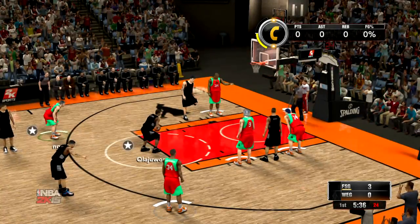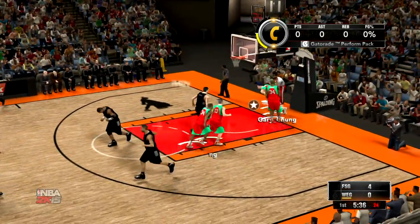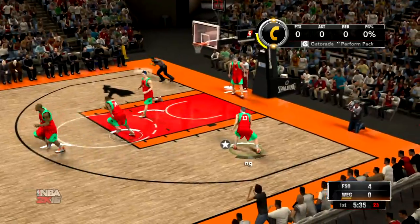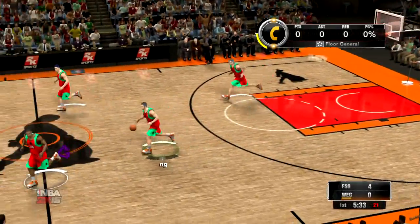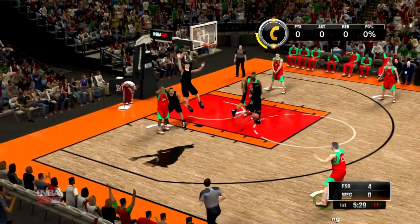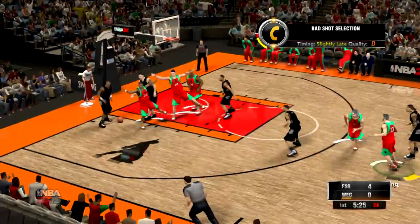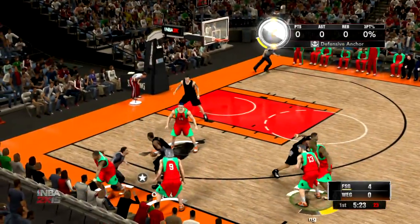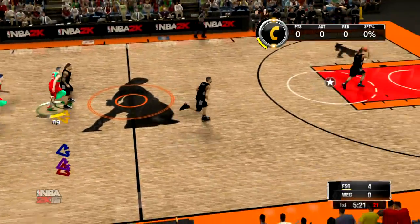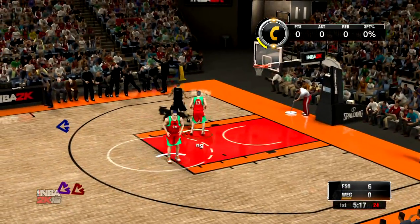The first one falls. He's perfect from the line this time. Now the black team with it — a four-point game. Pass to deep, from deep three-point range. And Akeem Olajuwon pulls it down. Doris Burke has some information for us. Doris?